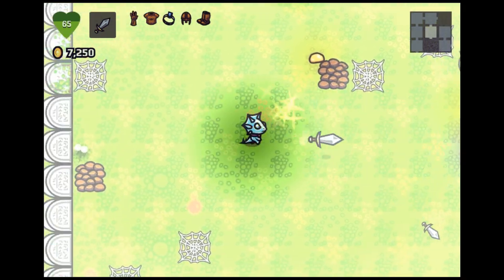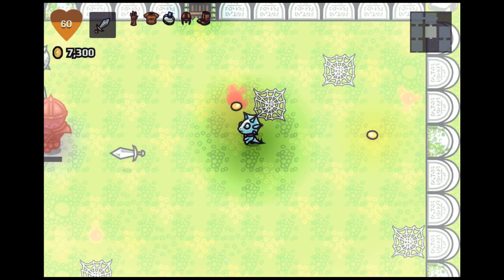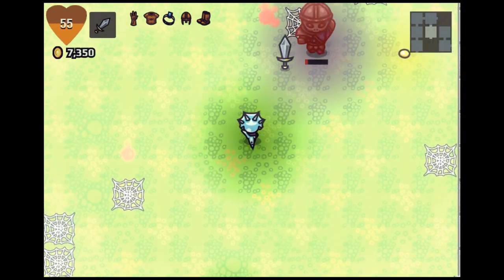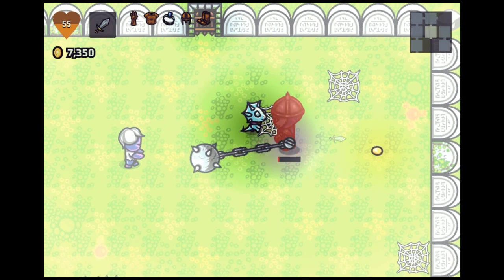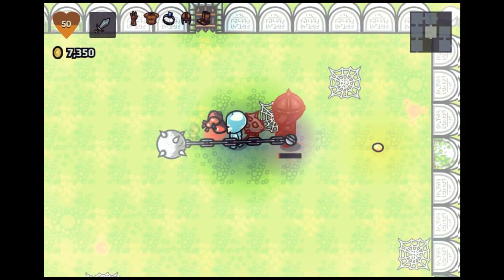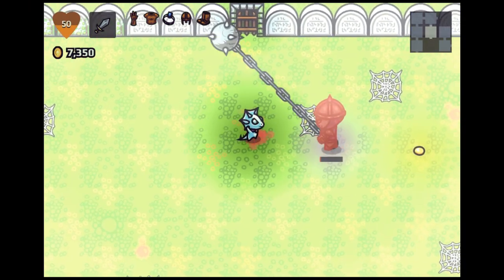He's almost dead. He's going to spawn enemies — I'm just going to ignore those guys for right now. I'm going to stay in the center of him if I can so that he just sort of swings around me. Taking damage — almost got him. Swoop in, there we go, he's almost dead. There we go.